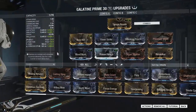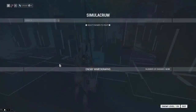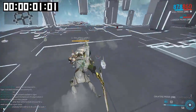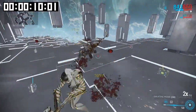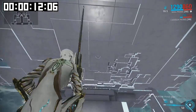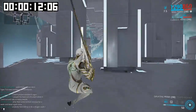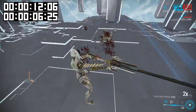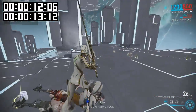Here is the Galatine Prime, modded the way we discussed in a previous video — one of the strongest weapons in the game. Summoning the corrupted heavy gunner at level 135. There's the slam attack and knockdown... and it's dead. That was about 12 seconds. Doing it again for consistency — ground finisher, slam, another ground finisher, another slam, dead. So that's the Galatine Prime.